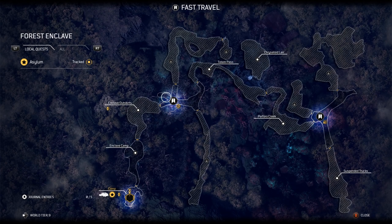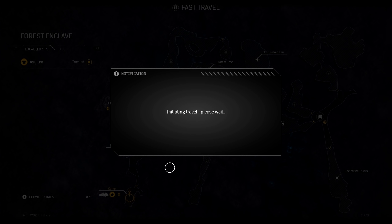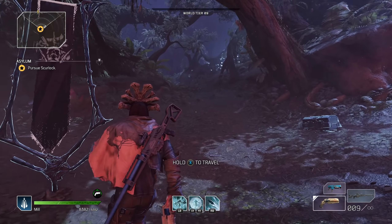Go to the flag and hold to travel. We're going to go to Crystal Camp — let's travel there.